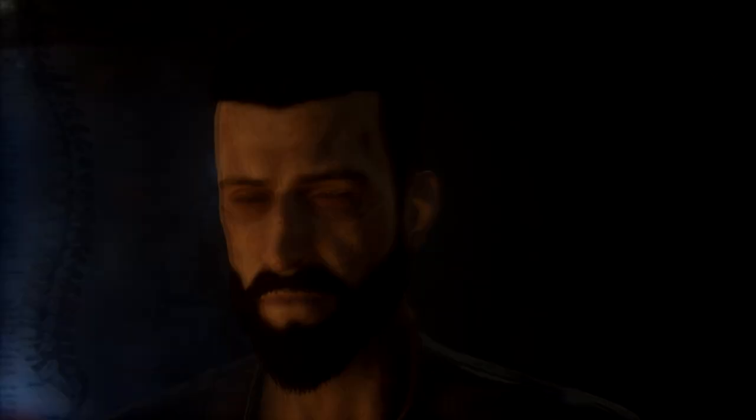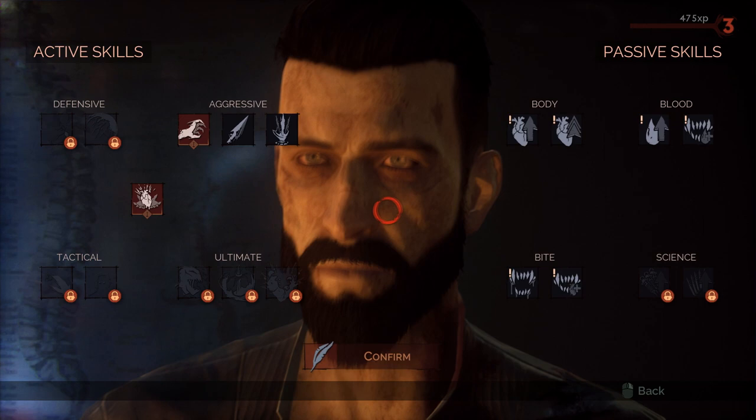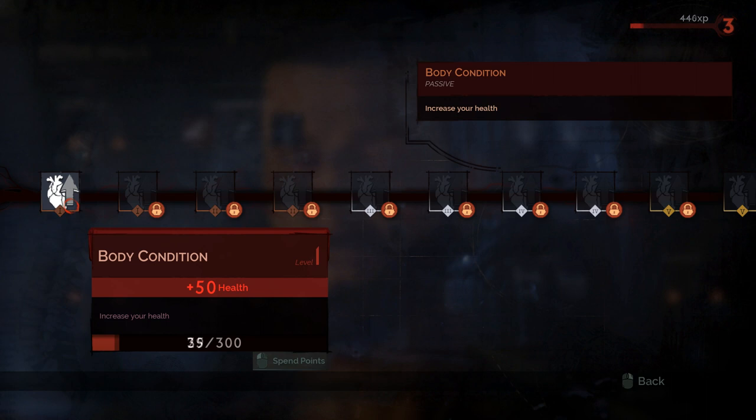Resting in bed shifts time. If you go to bed and rest, you will be able to distribute the experience points. On the other hand, the decisions from that night will start taking effect. The health level of the district will change, some characters will disappear and so on.